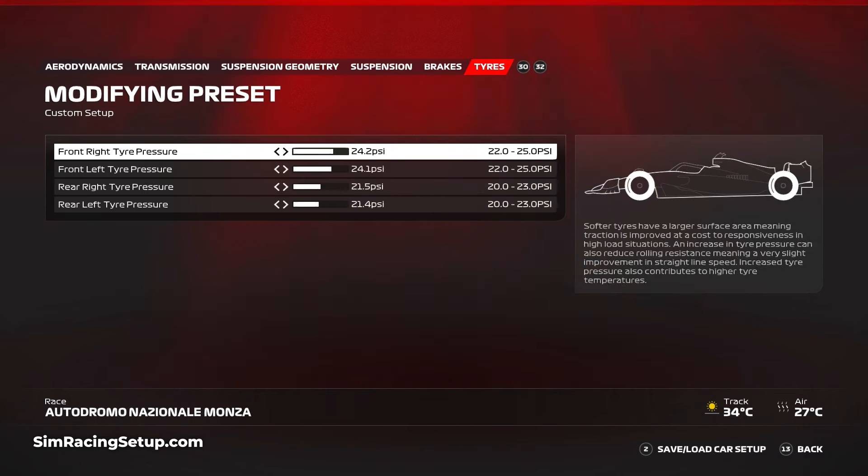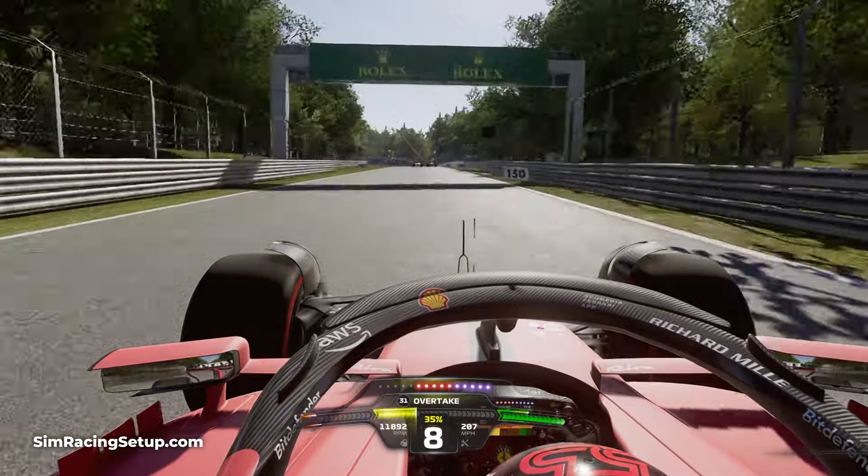The tyre pressure setup is really tricky at Monza. Tyre wear is incredibly high, but reducing tyre pressures won't help too much as a lot of the wear isn't necessarily due to excess heat. The long straights go a long way to decrease tyre temperatures between corners, meaning a slightly higher tyre pressure setup is required to keep tyres warm. Opt for 24.2 and 24.1 psi on the front tyres, then go with 21.5 and 21.4 psi on the rear tyres, and that will complete our Monza setup.